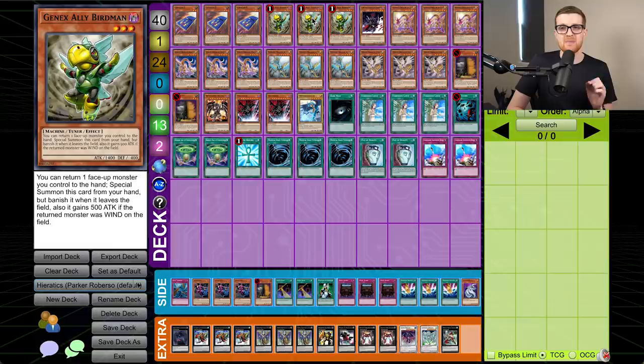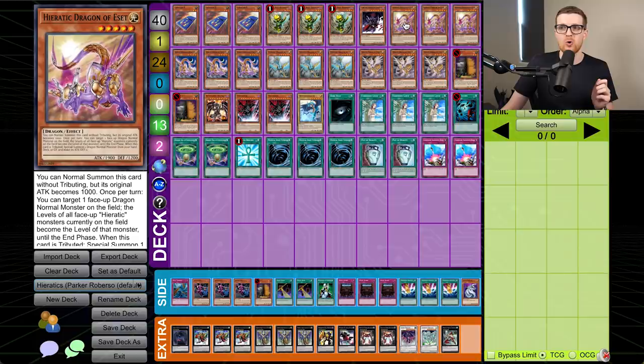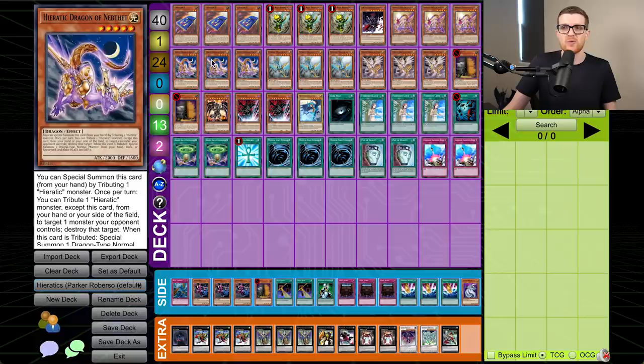Then we have three Genex Ally Birdman. If there is a reason this card is limited, I hope this episode demonstrates why — Birdman being able to bounce back Red-Eyes Darkness Metal Dragon, Prioratic by the way, is just disgusting. Most of the Hieratics have the ability to tribute another Hieratic to special summon themselves from hand, plus some sort of other effect. Heset actually allows you to normal summon itself instead of having a special summon clause, which starts your chain of tributing to special summon — you need to get at least one on the field and none of them are level four natively. Heset has a neat effect where you can make all Hieratics the same level as a targeted Hieratic, allowing rank five or rank six plays depending on what your board asks for.